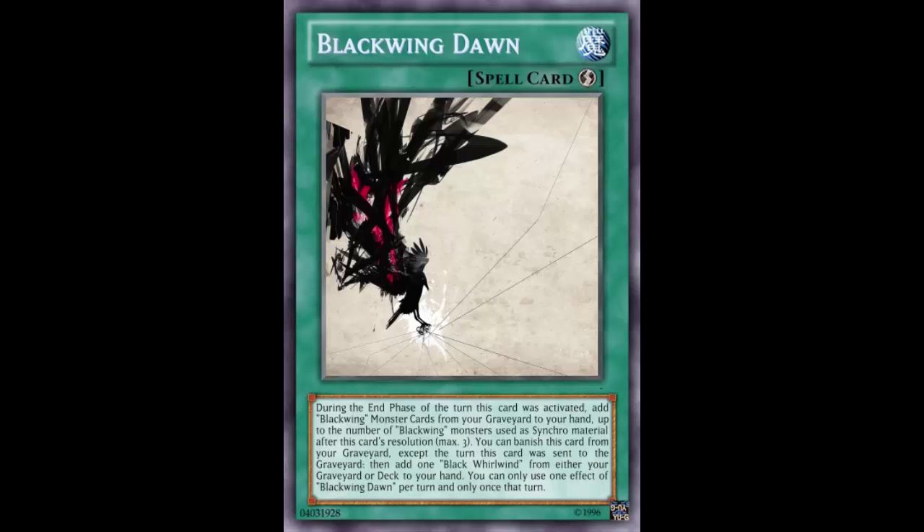So you bust out the synchro monsters and get your resources back — but this card's not done. You can banish this card from the graveyard, except during the turn it was sent there, to add one Black Whirlwind from either your graveyard or your deck to your hand. You can only use one effect of Black Wing Dawn once per turn. So not only do you recover resources from synchro summoning, but you can also banish this card to search Black Whirlwind, which just gets you even more plusses and resources.